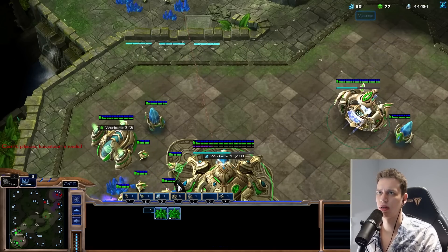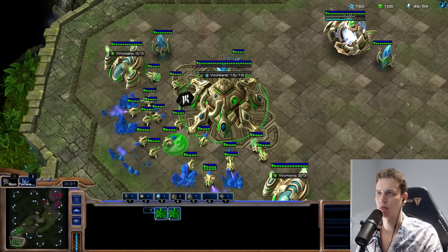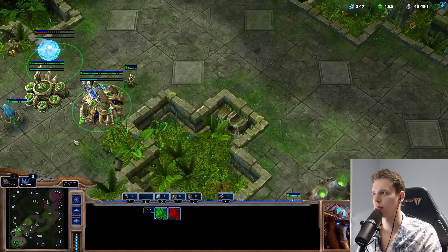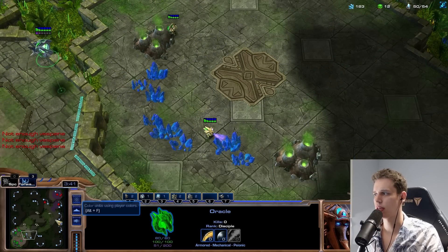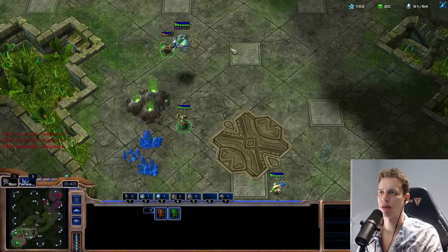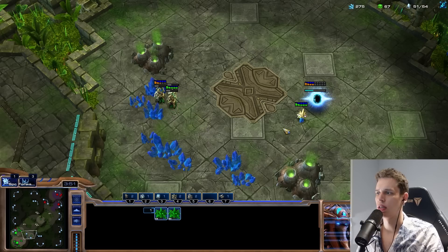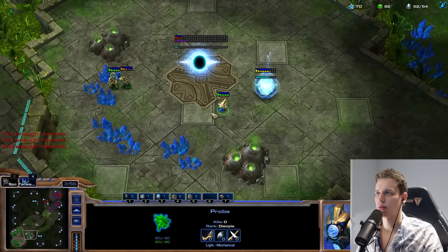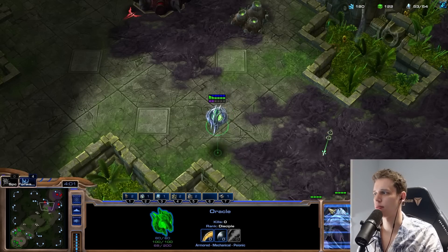A random probe made its way across the map. I want to get this Nexus up as well here immediately. I'm playing it fairly safe — Double Adept plus Stalker. We can send our first Oracle across the map; I don't think that's going to be a major issue here. We'll get a fourth Pylon already at this location, making sure that we're safe in this area. I don't think we're going to deal a whole lot of damage — not after idling our Oracle there for about four and a half minutes.